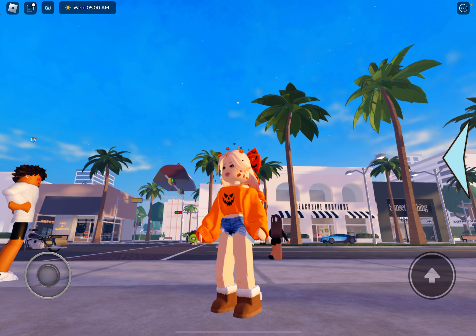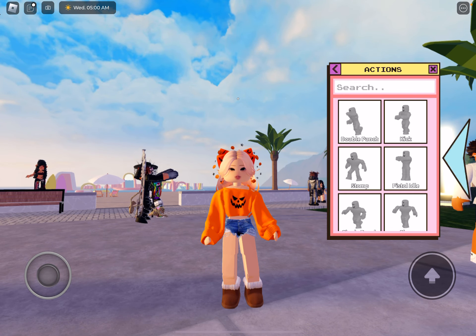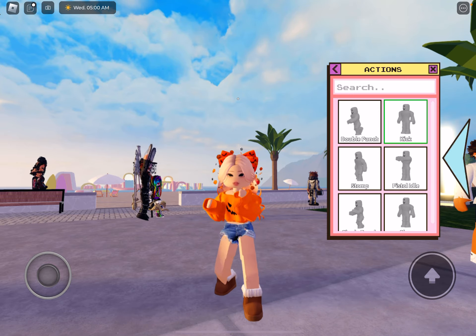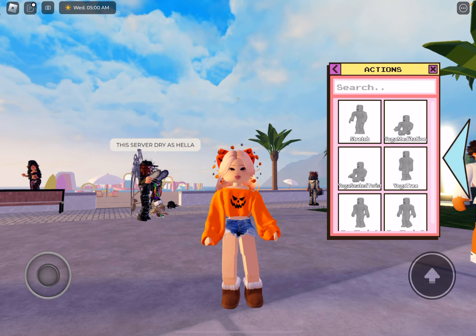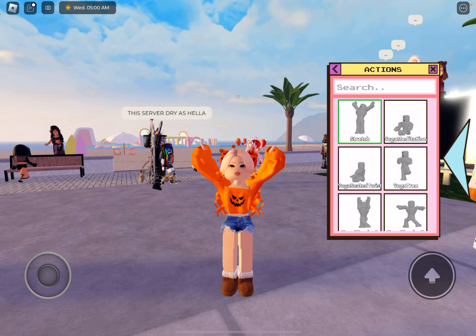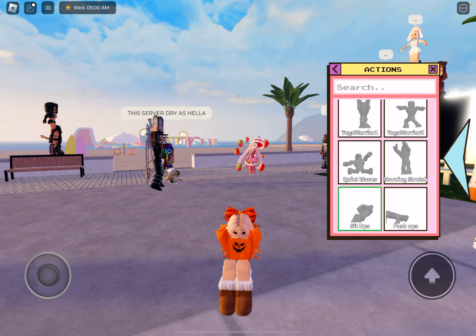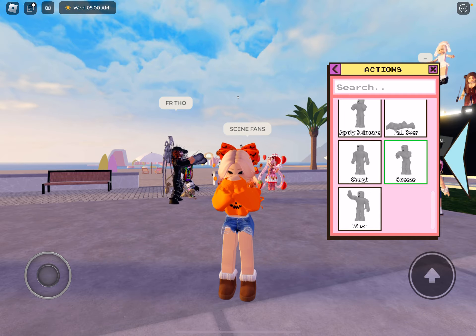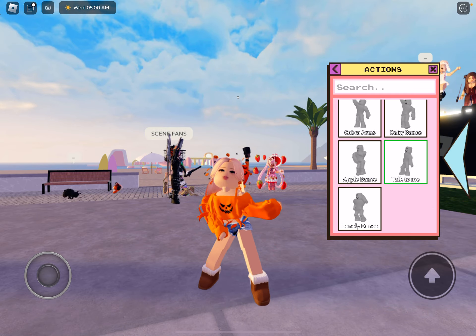And then if you go over to the actions, there's a new slot called fighting, so you can do all these fighting emotes: double punch, kick, stomp, single punch, slap. And then they have new exercising ones — you can do this stretch when you get out of bed, sit-ups, and push-ups. And then for emotions, you can do a new cough animation and a sneeze one. And then they added new dances — they added this talk-to-me dance and this lonely dance.